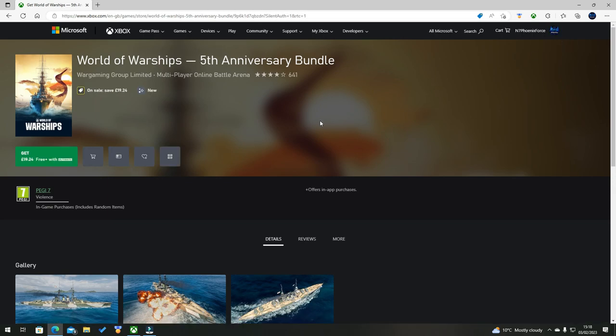As you can see, now that we are signed in, the 19.24 has been crossed out and it says 'Free with Ultimate.' Make sure it says free — if you click it when it says 19.24, you will be charged for it and you will not get it free with your perk.